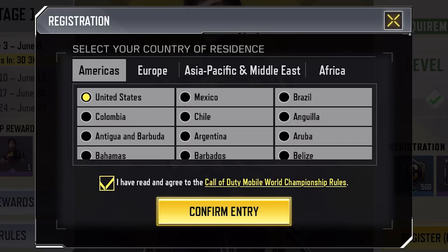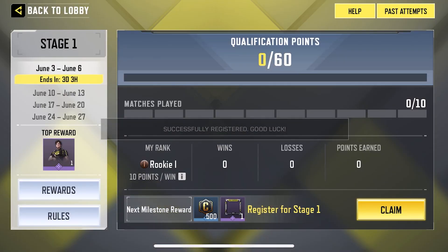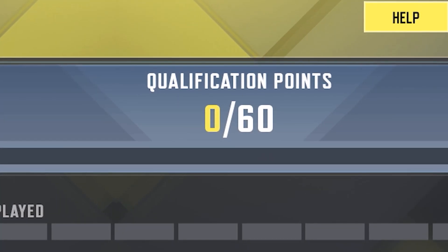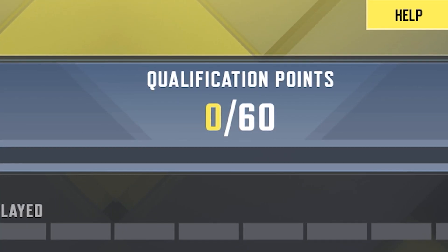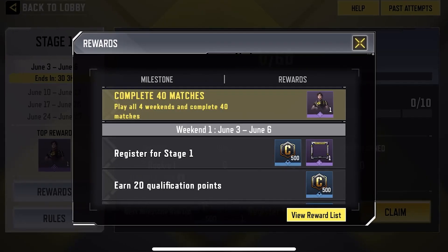You then read the rules and conditions and confirm your entry. After sign up, you can see all the dates that you can compete in stage one, and also across the middle of the screen you can see your qualification points to see if you are among one of the best players in the entire game. Below these points, you'll see your win to loss ratio and also the rewards that will be coming your way for playing well.